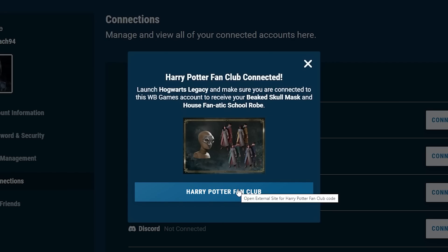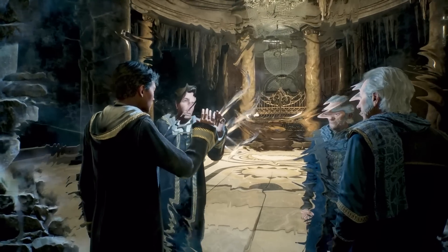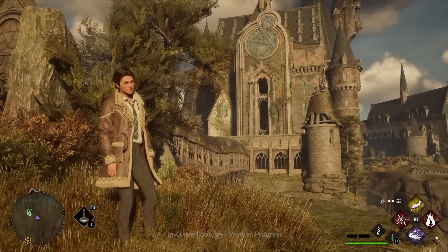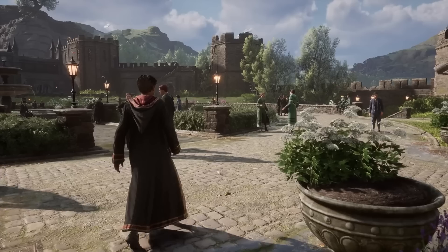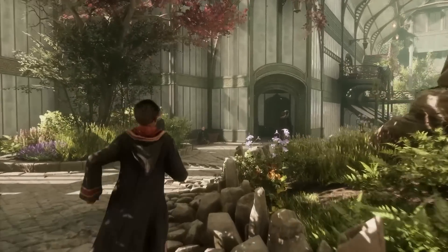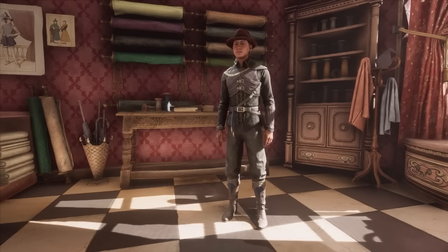It is more than just that, because if you go ahead and link those accounts, you will also receive a beaked skull mask — which is the same mask for every single person no matter what house you're in — and you will get house fanatic robes. Your house fanatic robes are going to be respective to whatever house you actually choose to play in Hogwarts Legacy. Also, if you're sorted into Gryffindor on your fan club account but want to play as a Slytherin, you have the ability to change that in Hogwarts Legacy. The development team has said you'll find your beaked skull mask and house fanatic robe in your inventory on your first day at Hogwarts.